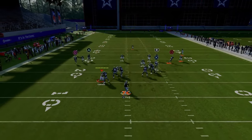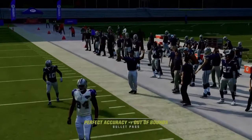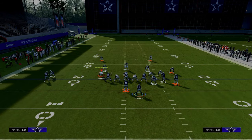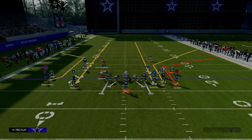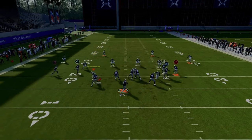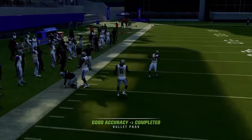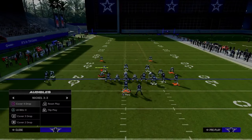Here's cover three — watch the short corner get over the top of that purple and fit the ball in on the sideline. On the backside, to the left side, you have a streak and a C route combo. The C route is better than a double post in my opinion — it runs slightly deeper and does a better job getting separation against cover four and cover three.